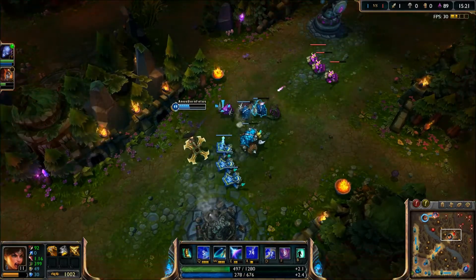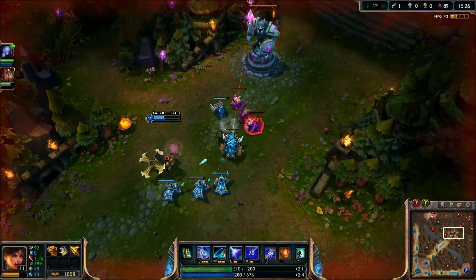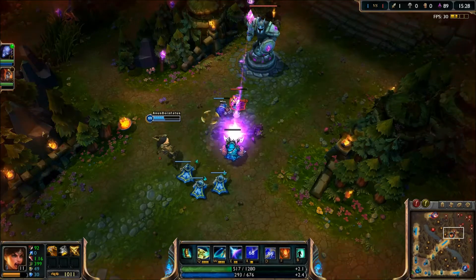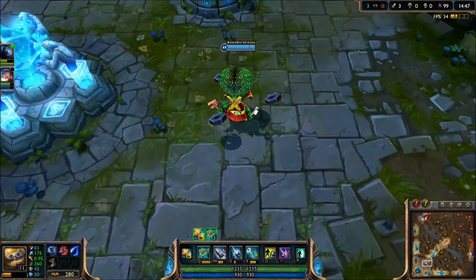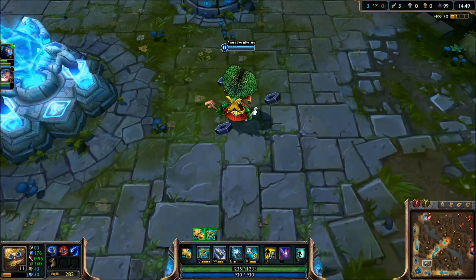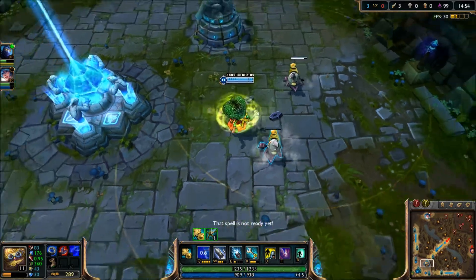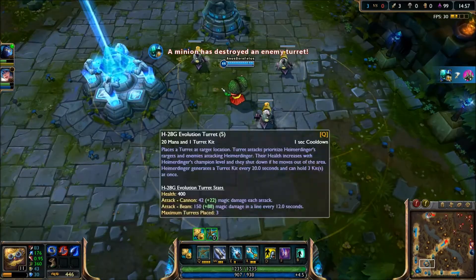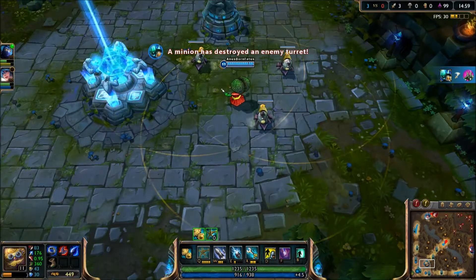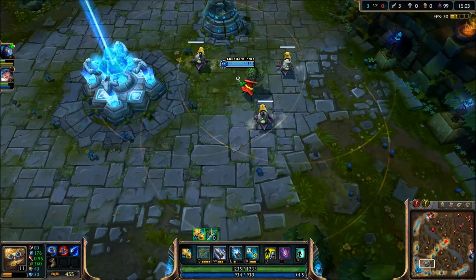Other notable things in this update are a Heimerdinger kit rework and a Xerath kit rework, coming up in just a few moments. The Heimer rework allows him to place three turrets, which do extra damage and also fire a magic bolt that hits every enemy in its pathway every 12 seconds.